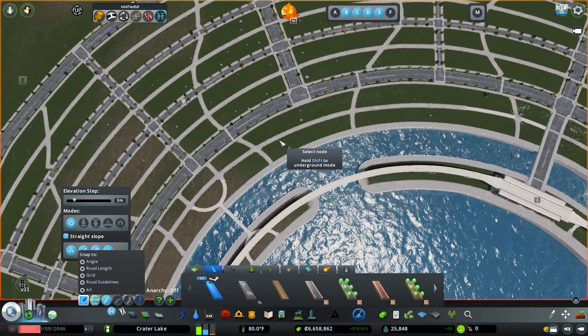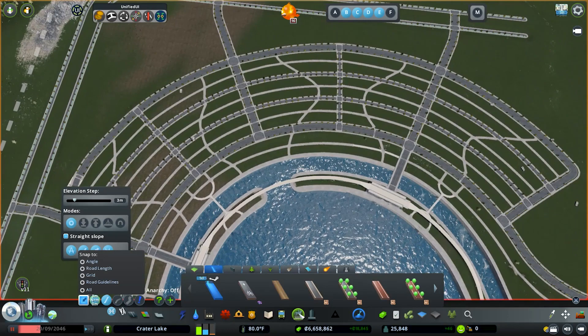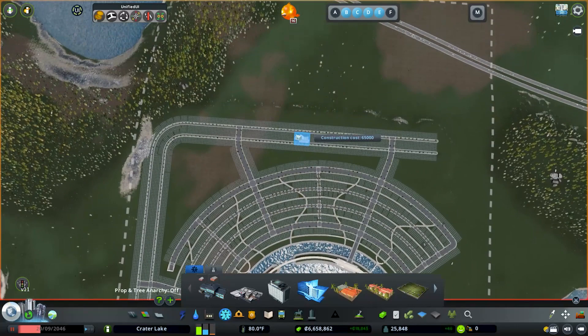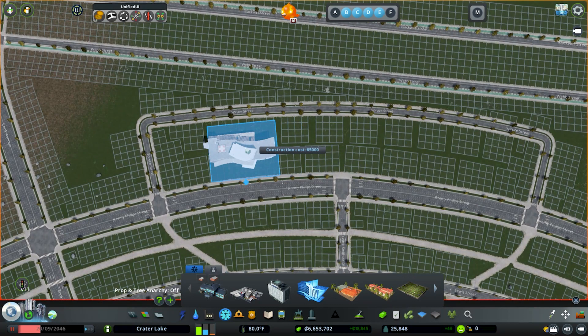We've got crosswalks everywhere now — really easy for people to walk even across these main arterials. Let's look at some services we're going to need. We don't have anything right now, so we know we need a hospital. We'll use the large hospital since this is a bigger area and it's smarter. Maybe create a service center up here — I think that would be really fitting. I'll jump into a two-lane road that we may upgrade to four-lane.